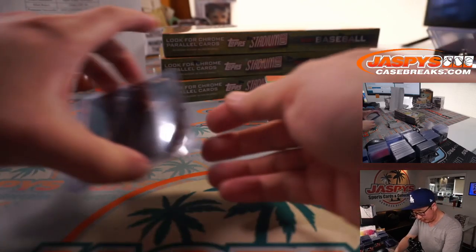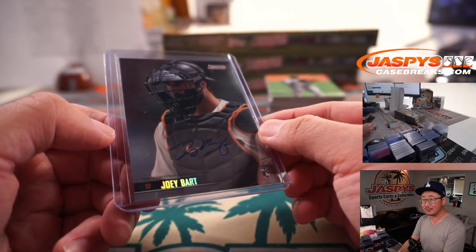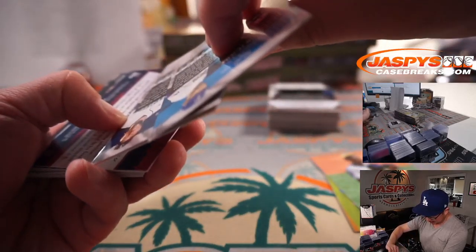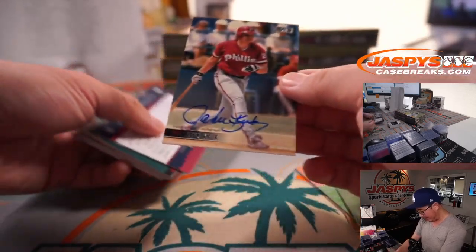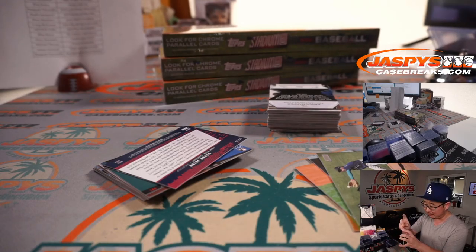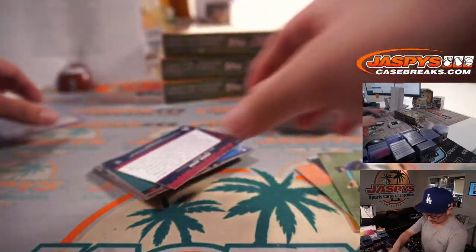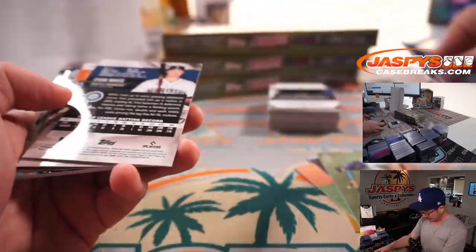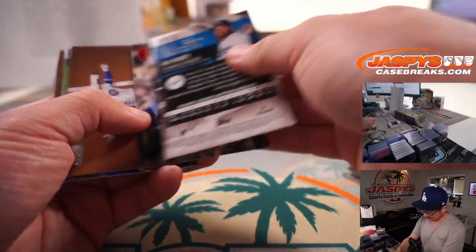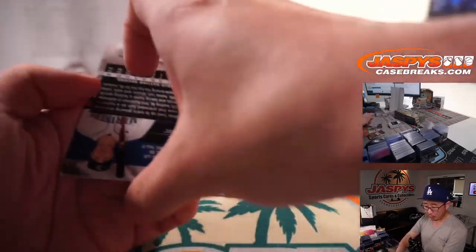First autograph of the box — Joey Bart, one of one, gold rainbow or something like that. I feel like this break probably takes an extra 10 minutes just because of all these cards flipping around, they all add up. John Kruk autograph is your next one — Phillies. Pascal with the Philadelphia Phillies. This one's not numbered. There's Max Muncy — Oliver saying that he hit a granny, grand slam already. Sixto Sanchez for Craig and the Marlins.